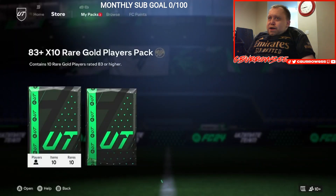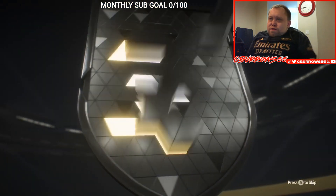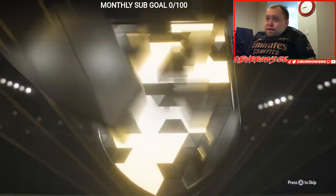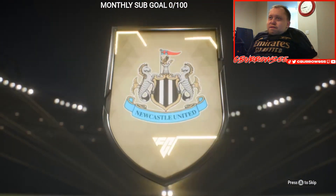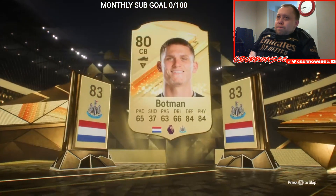Hopefully in the mega pack we can get something decent. At the moment we've just got into 30,000 coins. Dutch centre back — it's going to be Van Dyke, but we get a Sven Botman instead.